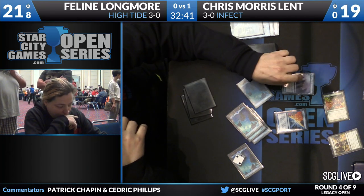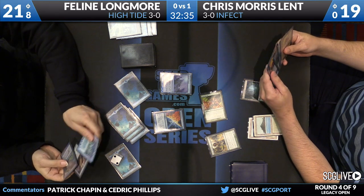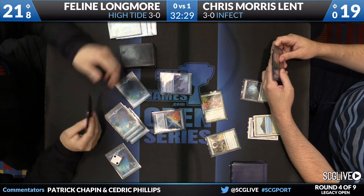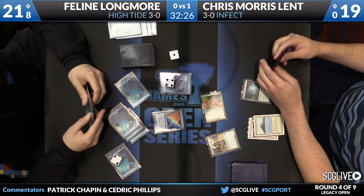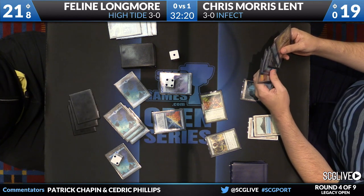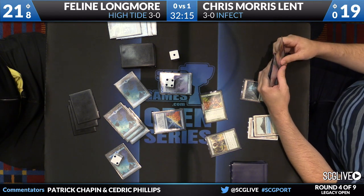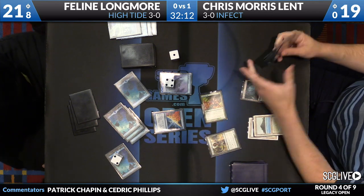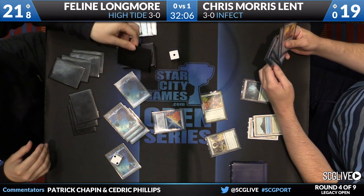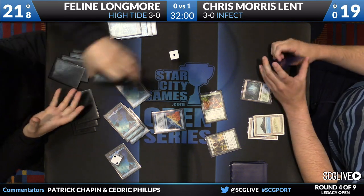High Tide resolves — islands are tapping for two. Draw a card with the Top; that's the Blue Sun's Zenith Longmore knew was there. The goal is to cast Blue Sun's Zenith for a bunch, draw a bunch of cards, and try to go off next turn. This is all happening in Morris Lent's end step after taking two infect to go up to eight. The Zenith will be for X equals four or five — eight mana minus three for the initial casting cost. Morris Lent is keeping up Fluster Storm to protect against any counter magic from the infect deck.